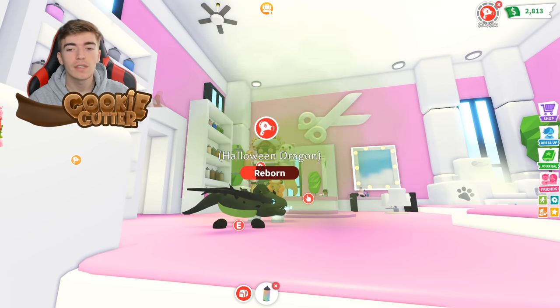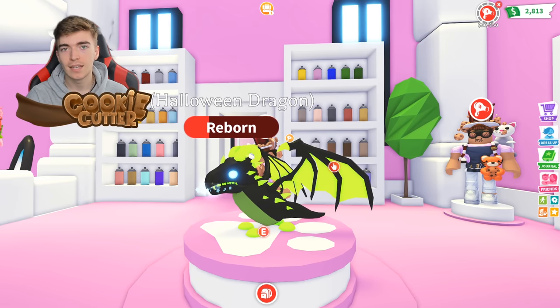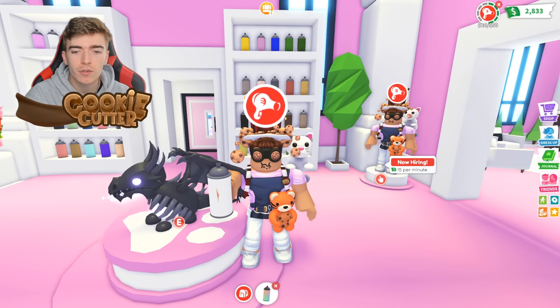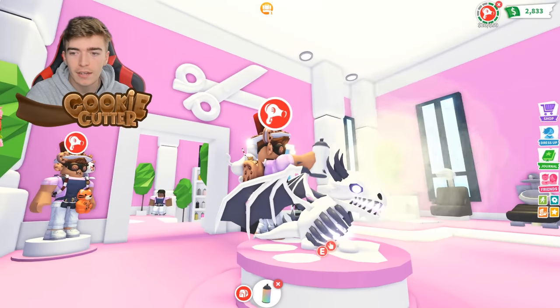There are tons of other pet variations that you can design for yourself, and I'm sure you guys are going to come up with some of the most insane pet ideas. Leave a comment saying what your favourite pet concept is that you can change the colors for in Adopt Me. Just for fun, let's turn our shadow dragon into a frost dragon, to see what looks better — the frost as a shadow, or a shadow as a frost.